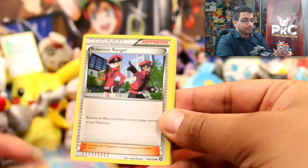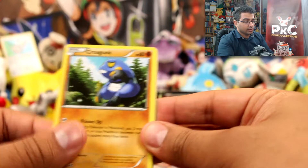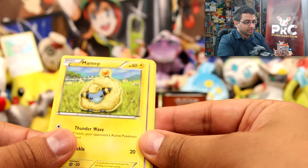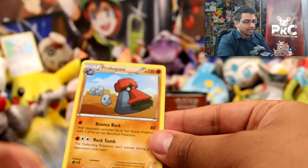In this pack we've got Drifblim, Pokemon Ranger, Ambipom, Tangela, Croagunk, Marill — that's like a really glowy Marill — Litwick, oh that's glowing too, Hoppip, a Dwebble reverse, and a Probopass.